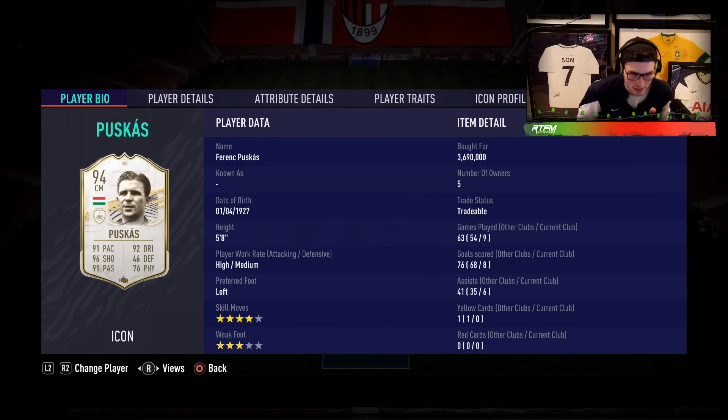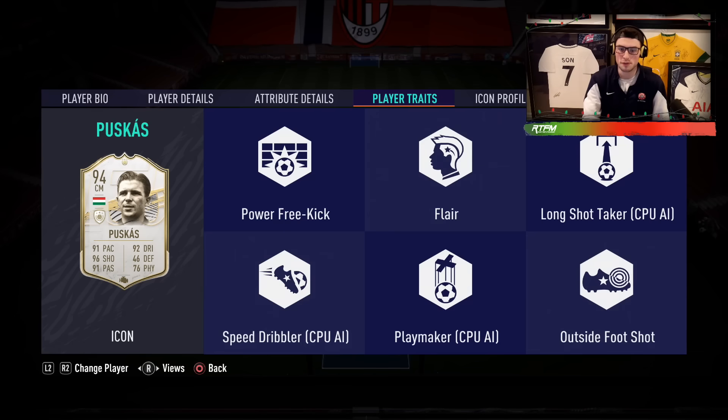First of all, we're going to be testing out Puskas today. We tested his 92 mid icon earlier in the year — top three player I used in this game, literally unbelievable card. Today we're testing his prime card. The difference between the 92 and the 94 is very small, so I'm expecting him to be sick but not sure if he's worth all the coins — he's about 2 million coins more.